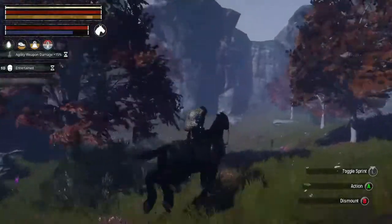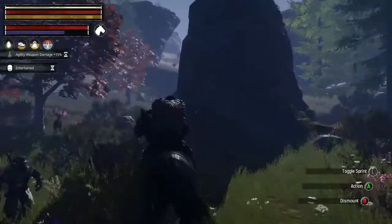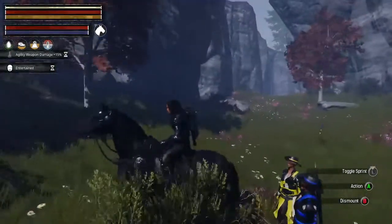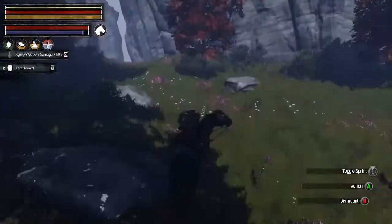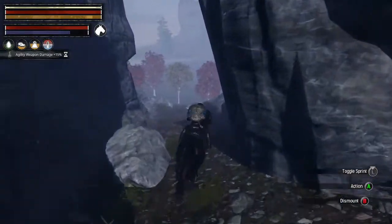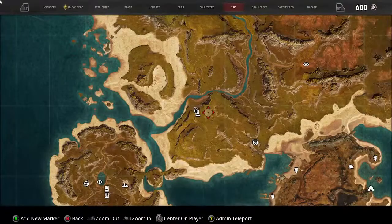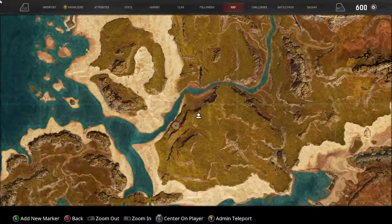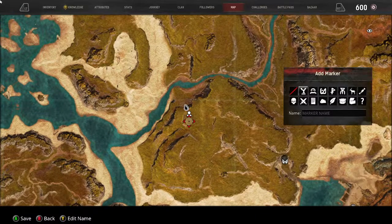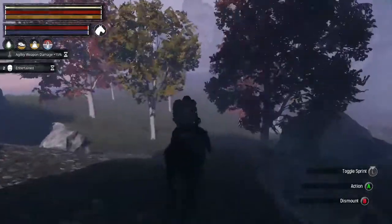Oh, look at this little area with all of these high cliffs - you could really bottleneck it on both ends. Because you could enclose this. Wow, that's a nice little spot. Where is that? Right in this little area - I'm gonna mark that. That's a possible castle spot, that's pretty cool.